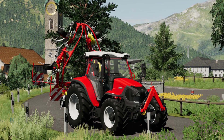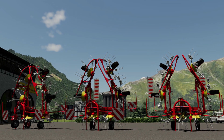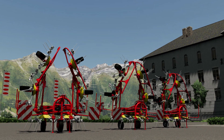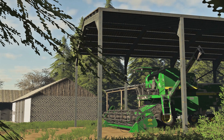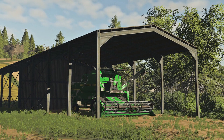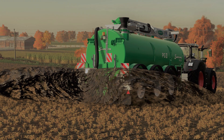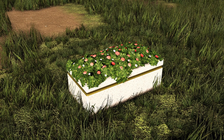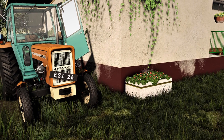Now for the updates. First, the Pottinger Hits 690N — it received a completely newly created model corresponding to current LS standards, with new configurations and functions. Next, the John Deere 7000 series — fixes and adjustments to the flexible cutter and the cutter bar texture. Then the linear distributor received added multicolor support. Finally, flowers got round and square pots added. That is all the updates for today.